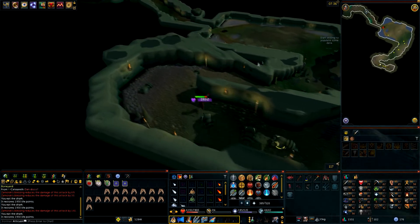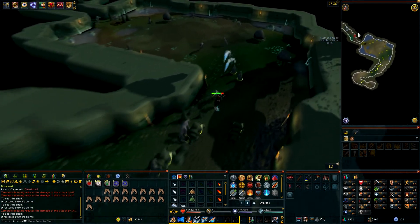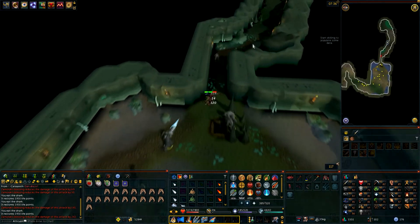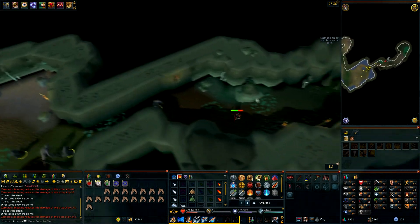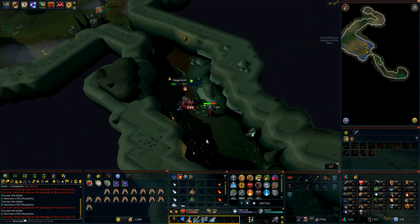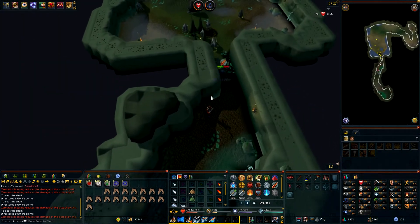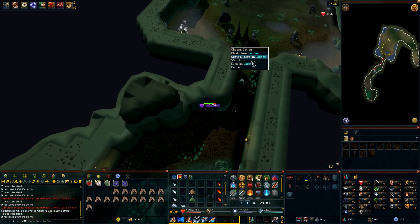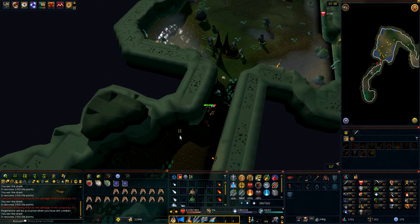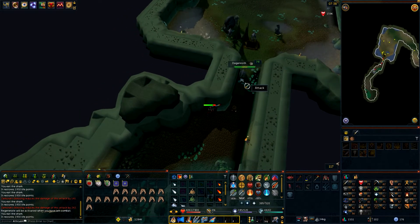Once you get to this area, this is where the entrance to the Dagannoth Kings is. Basically run through to the very east point near where the summoning obelisk is for a safe spot, kill any mobs that have aggro on you, use your regenerate, and make sure you're up to full health before you attempt to go into the instance. When you're ready to go in, right click on the ladder and click 'Customise Session.' This will bring up a window that will be interrupted if mobs aggro onto you, so you kind of have to do it quickly.